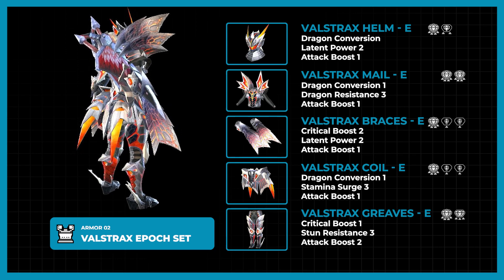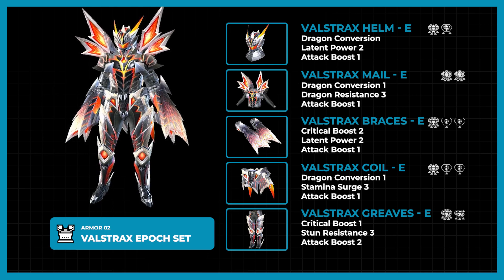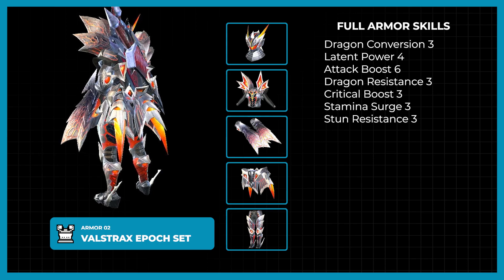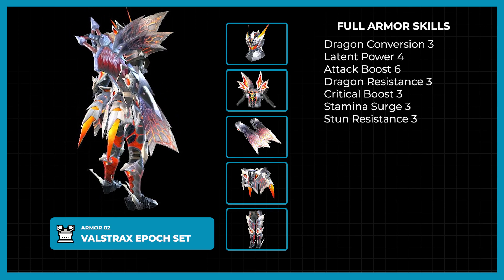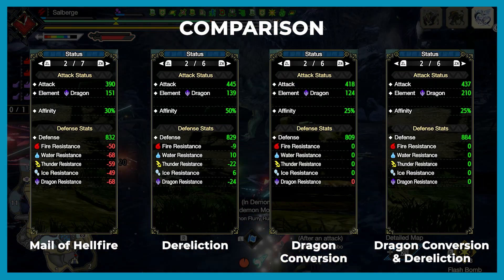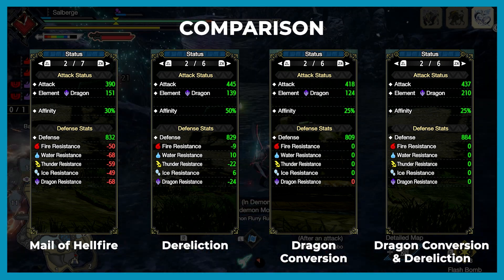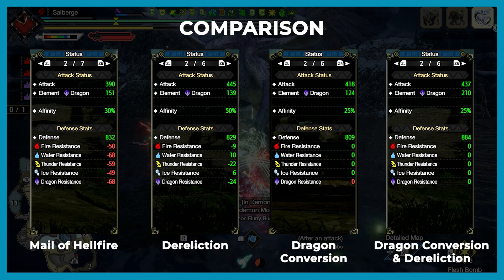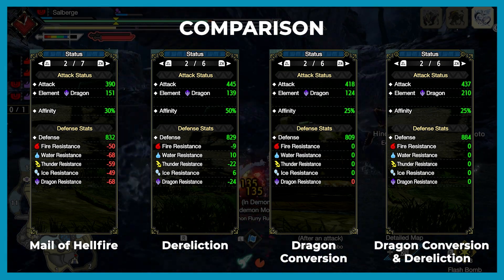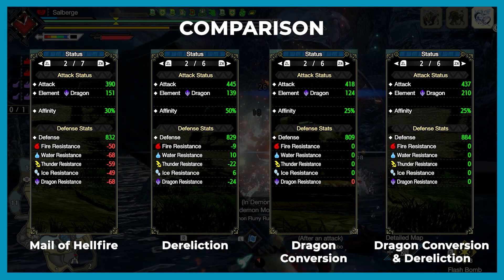You may also notice there are a lot of level 4 slots, which you can use to slot in Dragon Spirit — the new decoration for Dragonheart. I'm actually quite glad they didn't include it on the set, since it makes it possible to use this set on a non-dragon elemental weapon. As a quick comparison, Dragon Conversion is like a safer version of Mail of Hellfire, but once combined with Dereliction, it packs such a high element attack stat. If you want to see the mix set I made, please stay tuned for my next videos.